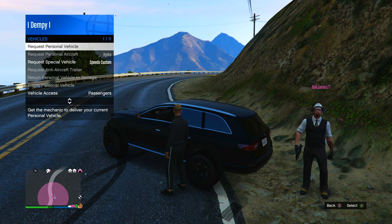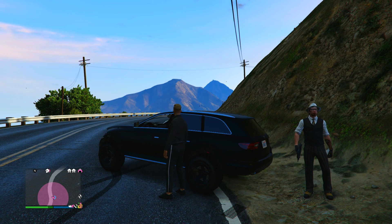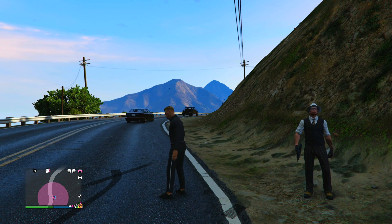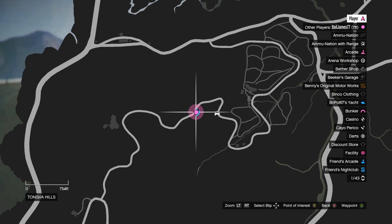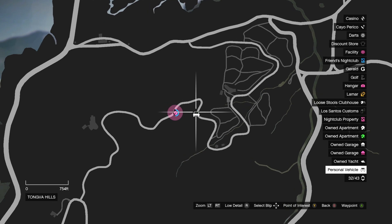This last example isn't an exact location where this always happens, but it's further proof that the vehicle spawns are completely broken. I was with one of my mates — we'd just sold vehicle cargo — and an AI lagged into me and messed my car up, so I returned it to storage and requested it again. When it respawned it put it all the way over here. It may not look that far away but I either had to go over a big steep hill or run all the way around the roadway to get to it.